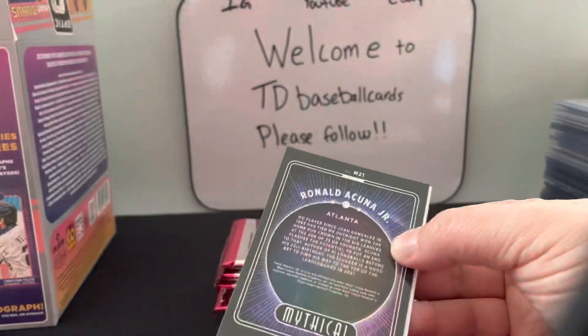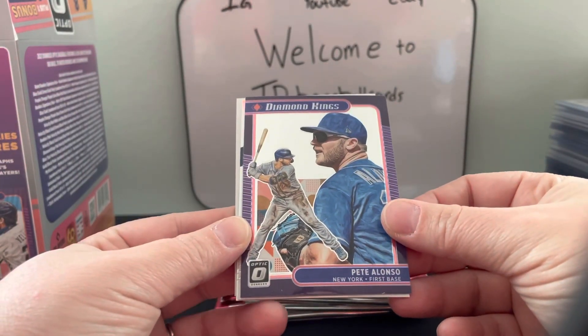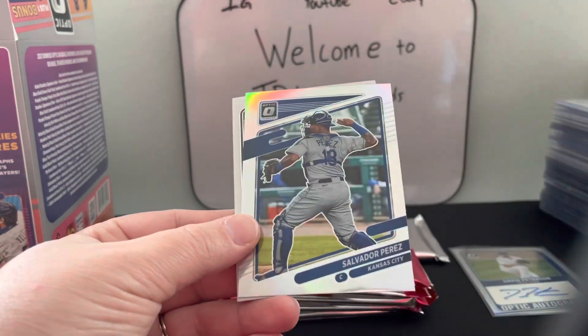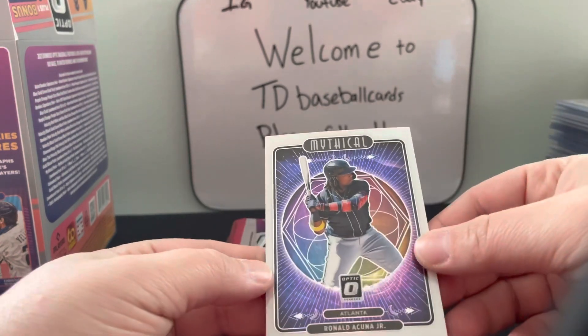I forgot to mention when I opened it that there should be one autograph per box, so it looks like we hit in our first pack. We have a Pete Alonso Diamond Kings purple, Brian Anderson, Salvador Perez — this looks like a prism — and a Ronald Acuña mythical.